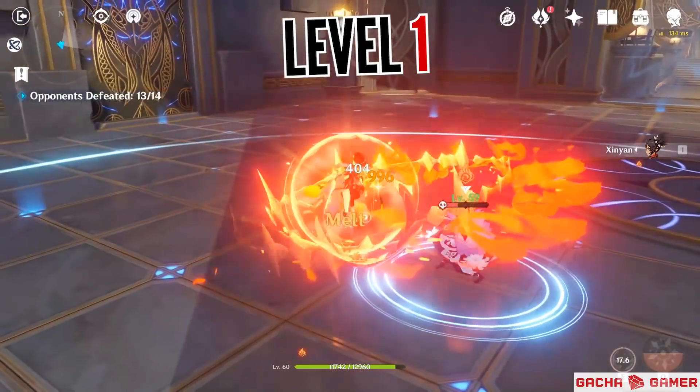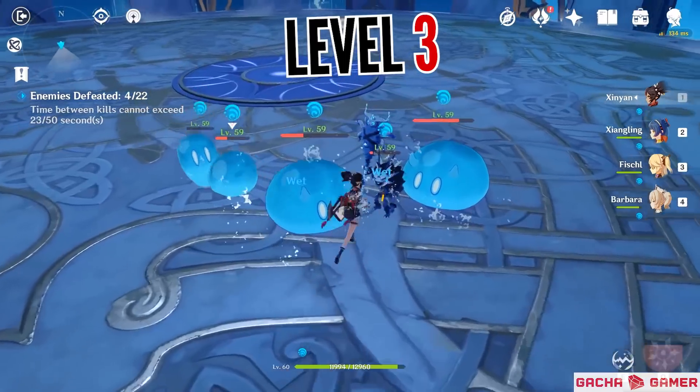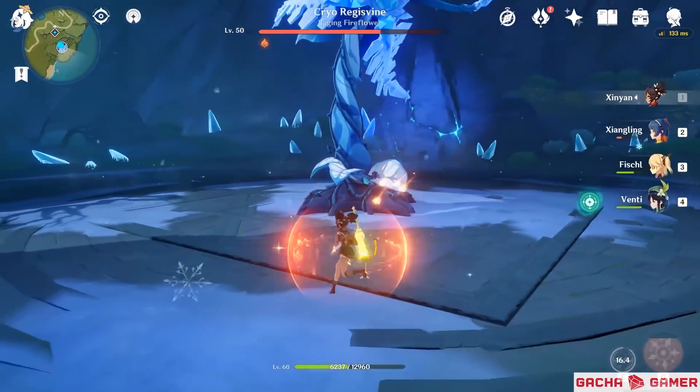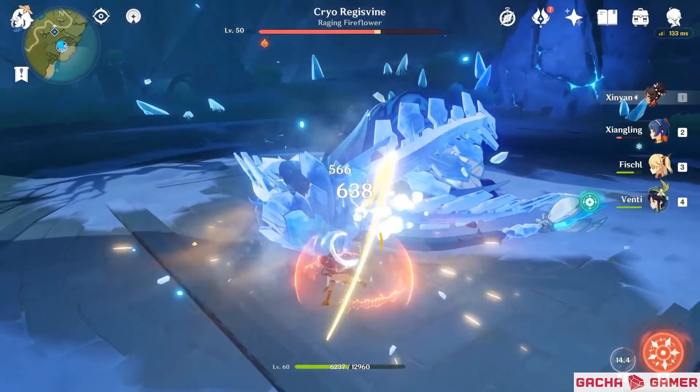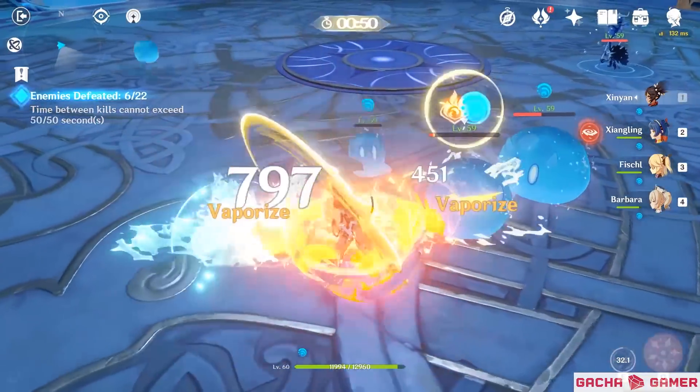If you hit no one or just one enemy, you get the first level. If you hit two enemies you get the second level. Finally, you can achieve the third level by hitting three enemies. The only difference between the first two levels is that the shield strength is bigger, meaning it can soak up more damage, but on the final level your shield starts to emit pyro damage regularly.